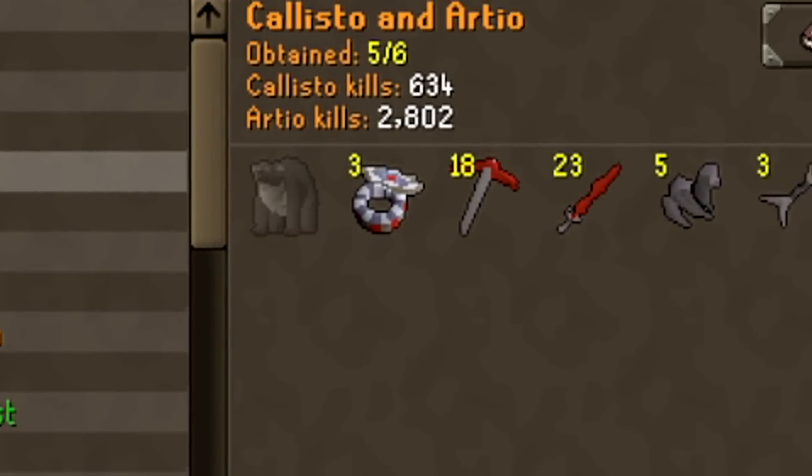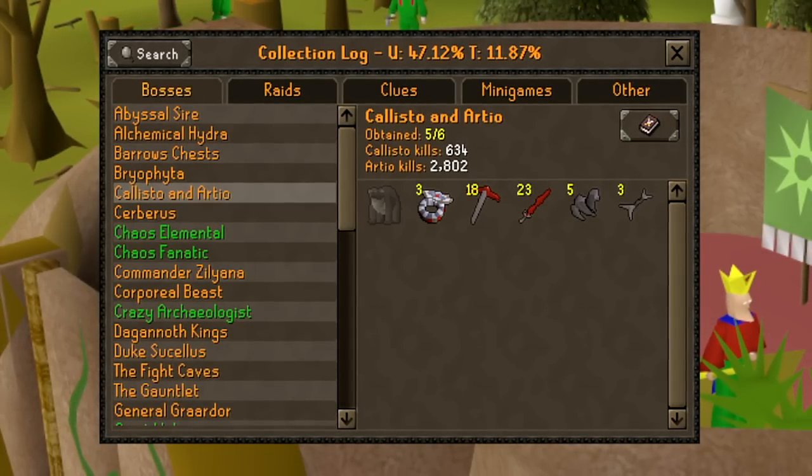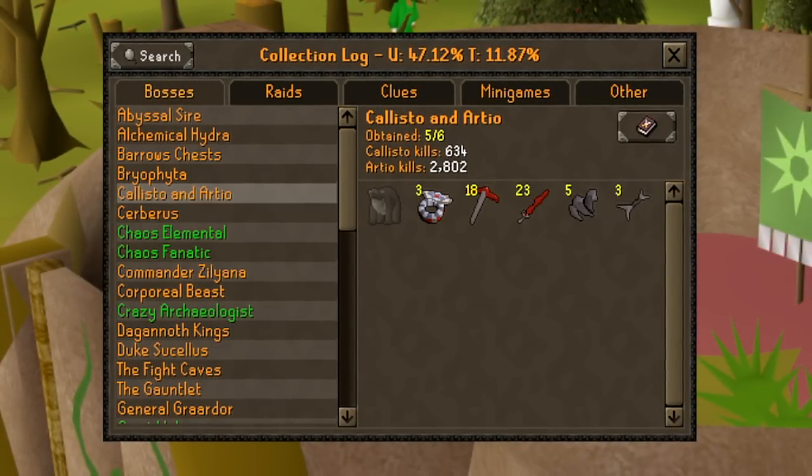This is now my collection log — we have everything, and quite a lot of everything actually. Just missing that pet, which unfortunately is the item we wanted.